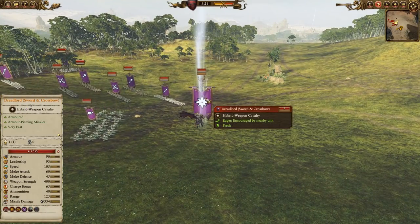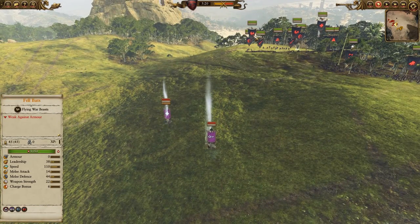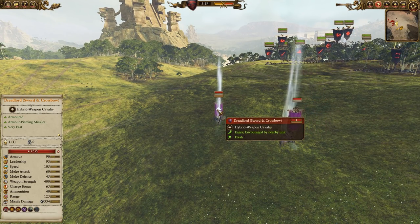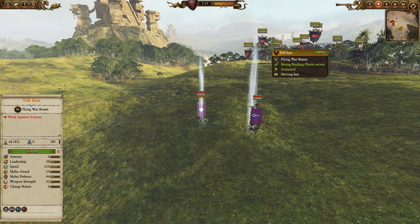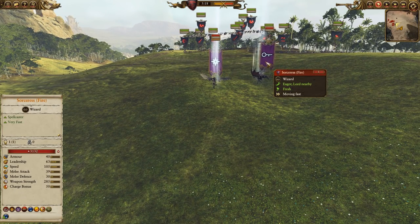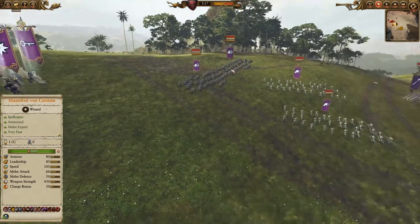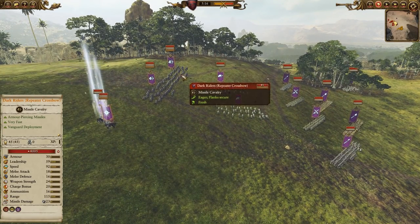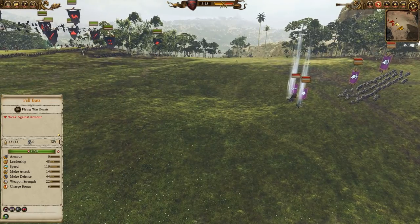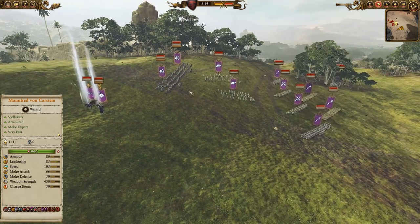My opponent does indeed have a Dreadlord with the Crossbow, so he could potentially snipe Manfred — but that's what Felbats are so good for. Felbats have insanely high melee defense at 44 and a high model count, so you just send them after units like a Dreadlord or any missile unit and they're just a nuisance. He also has a Firecaster — Fireball can do a ton of damage against my Mortis Engine — along with the Flaming Sword of Ruin. He has two Repeater Crossbows, which are more mobile than Dark Shards; they're good against Terrorgeist but will struggle against Hounds and Blood Knights.